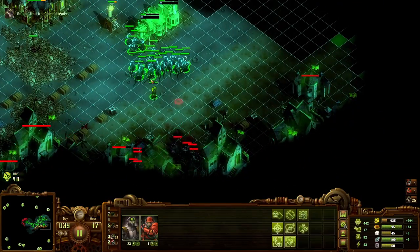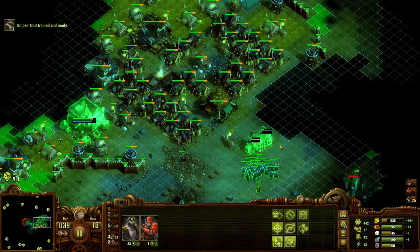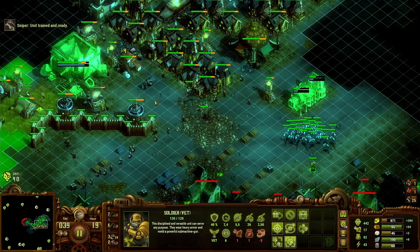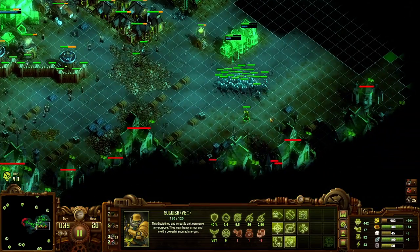I'll probably research bank first to get that up here, and then maybe stone housing. Choking Tower whenever we need it.